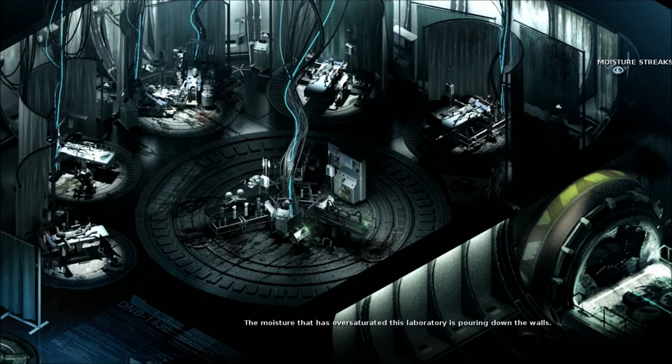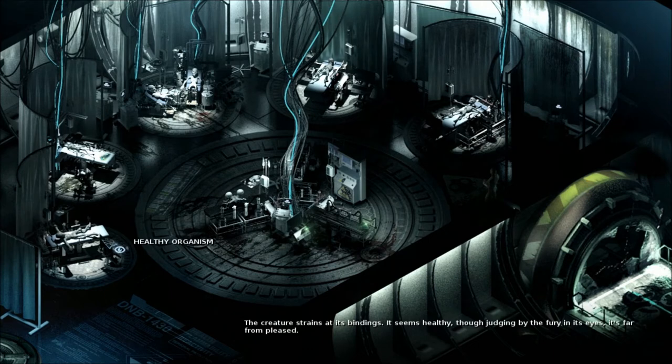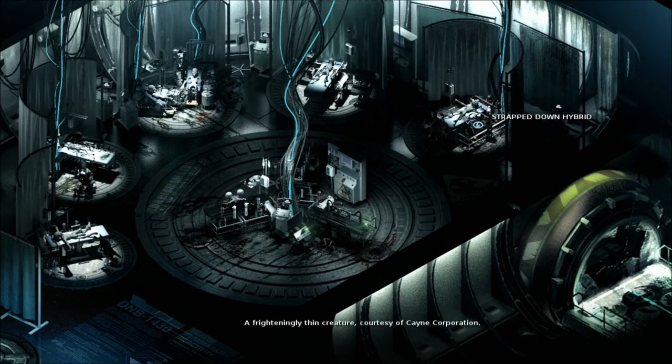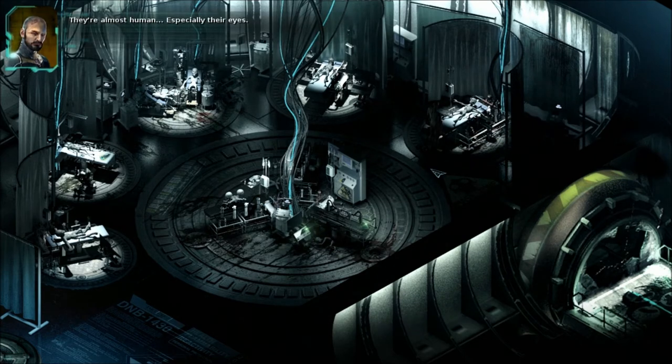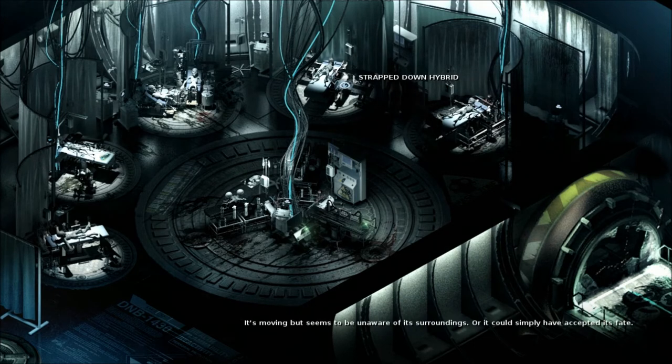'Moisture streaks. The moisture that has saturated this laboratory is pouring down the walls.' Why are we keeping this place moist? So they don't dry up and wither away? 'They're almost human — especially their eyes. Don't get too close.' Don't get too close — gotta tell me twice. I mean, he might get close, I don't know. I don't want him to.